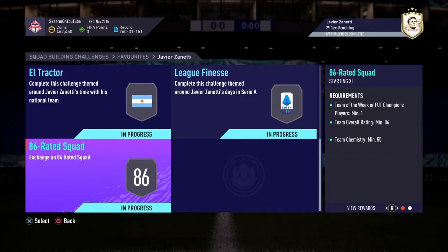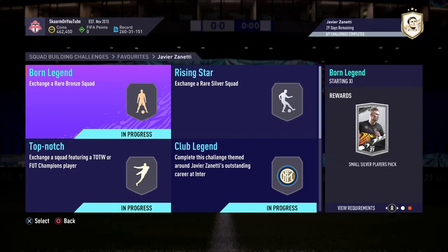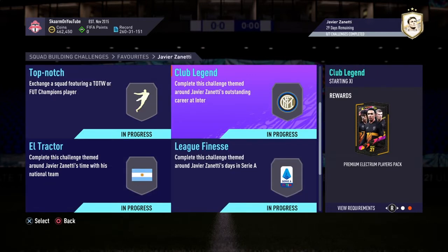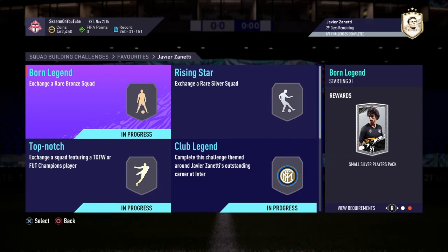Overall it's a decent looking card — I'd say it's somewhat fair value, not the most expensive and not the cheapest either. The total cost of this SBC is 400,000 coins to complete, while the market value of this Zanetti is 450,000 coins, so you save about 50,000 coins. You also get a couple of packs — some are average, nothing too great — but you could probably expect maybe another 50,000 coins if you're lucky.